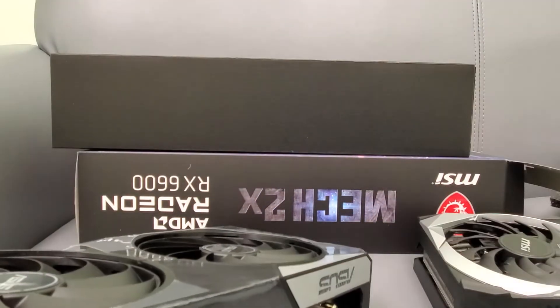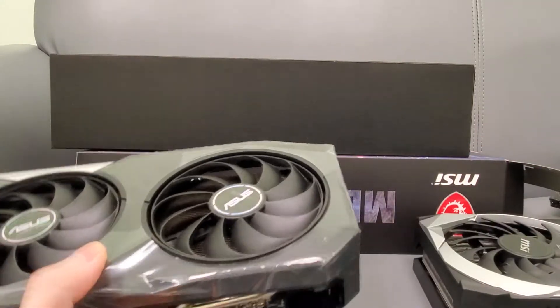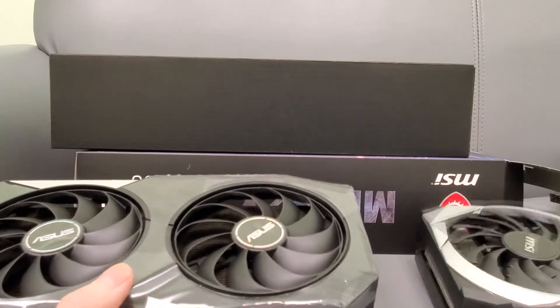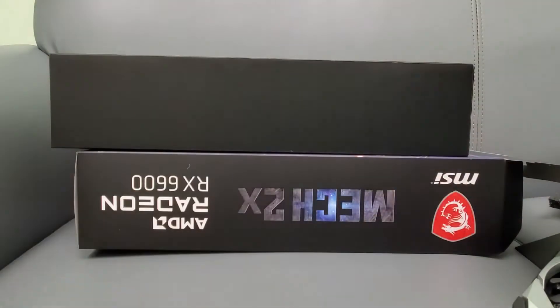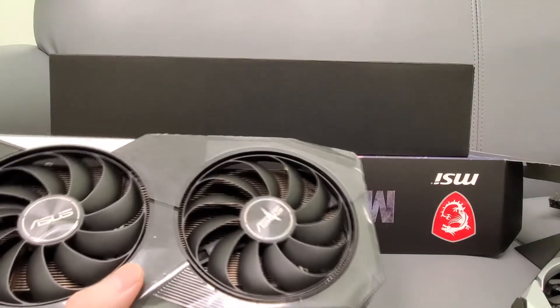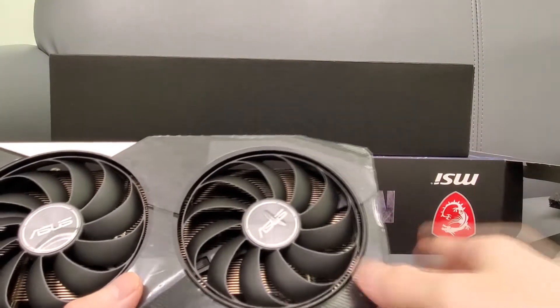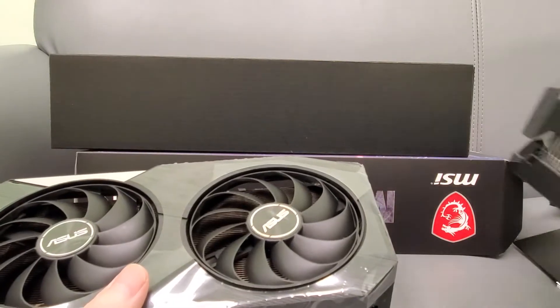Here's the back. So which one do I like better? The Asus one is definitely heavier, so if I had to choose one, the build quality is much better on this. It just feels sturdier, and it is heavier than the MSI one.